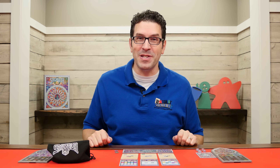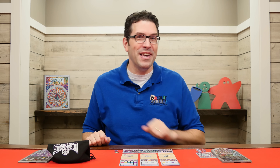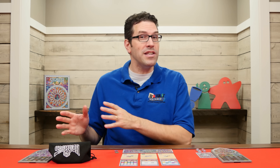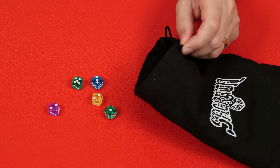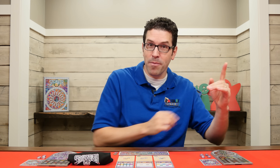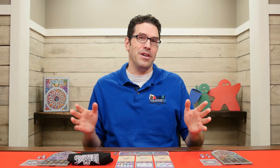In Sagrada, players will be collecting colored dice that represent pieces of glass that they'll fit within their window as they try to create patterns that will score points at the end of the game. The game itself is played over 10 rounds and at the beginning of each round the first player will draw randomly from this bag a number of dice equal to twice the number of players plus one. So in our two-player game here we draw five dice. These are then rolled into a central area and form the draft pool. Now starting with the first player and going clockwise around the table every person gets one turn, and once everyone has had a turn that last player now takes a second one along with everybody else but this time going in reverse order. On your turn there are two different actions you can take, once each and in any order, and neither are mandatory.